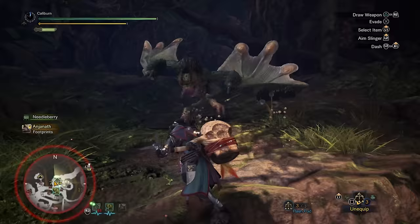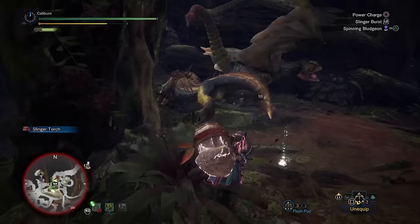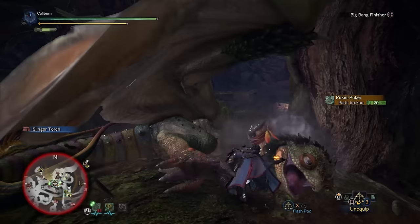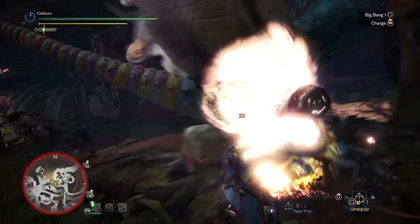Continue onwards and hunt Pukei-Pukei in the next assigned quest, Urgent Pukei-Pukei Hunt. Pukei-Pukei doesn't have any useful gear for you as a hammer user, but it has a good upgrade for your Palico. If you get a poison sack from your assigned hunt, use it to forge a Feline Pukei Bow for your Palico. Your Palico isn't overly useful for dealing damage, but with a status weapon it can and will reliably inflict that status throughout hunts. Generally, you don't want to commit to a status weapon for yourself, as raw or elemental weapons will deal more damage over the course of the hunt than things like poison. Giving your Palico a poison weapon is a great way to up its damage potential.